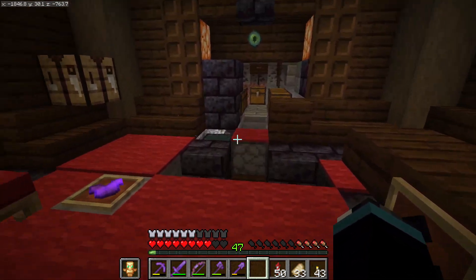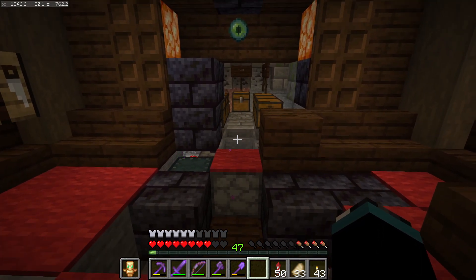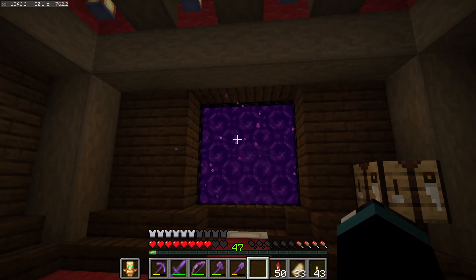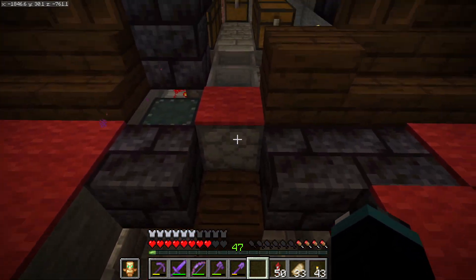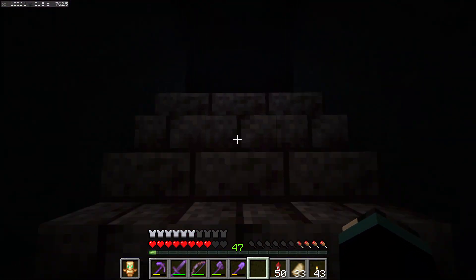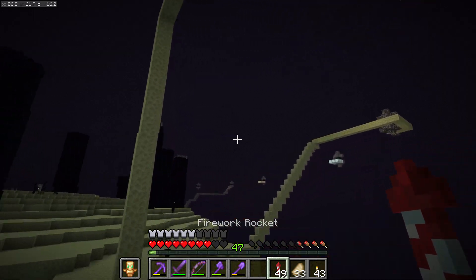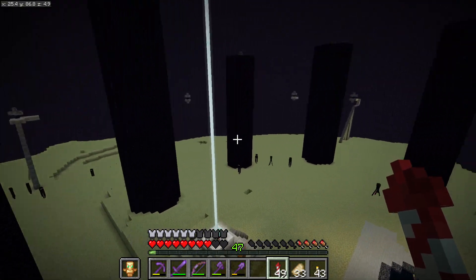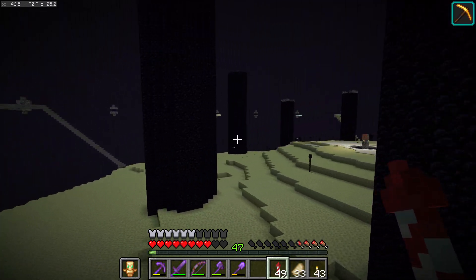Unfortunately, the guy who built it put a dispenser here instead of a dropper. An equipment station would require a dispenser, but not if you're going to be putting TNT into the mix and making it blow itself up. The first guy that got the TNT blew up the machine, and then we all just grabbed random stuff and went into the End.